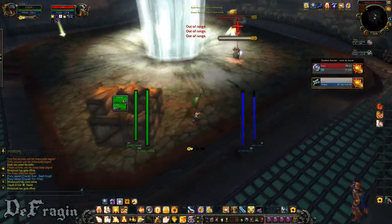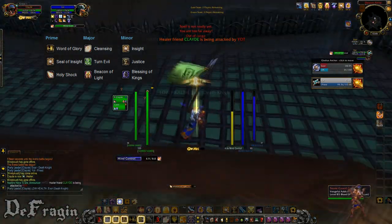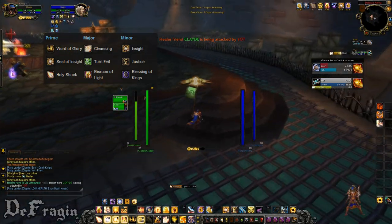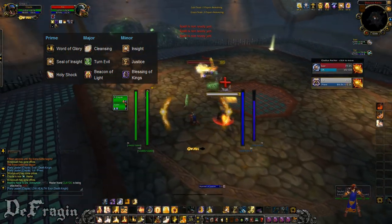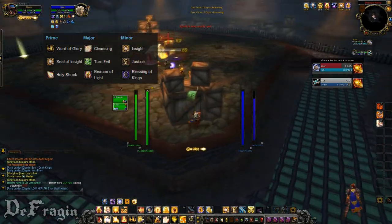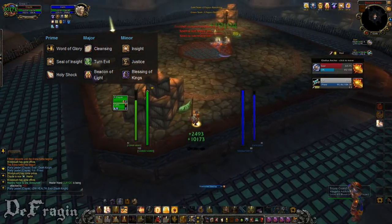Here are some prime glyphs. The prime glyphs you want to use are Word of Glory, Seal of Insight, and Holy Shock. The major glyphs are Cleansing, Turn Evil, and Beacon of Light. The minor glyphs — there are four you can choose from: Insight, Blessing of Kings, and Justice — those are completely whatever you want to use, they don't really matter.